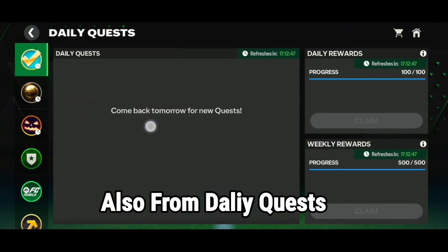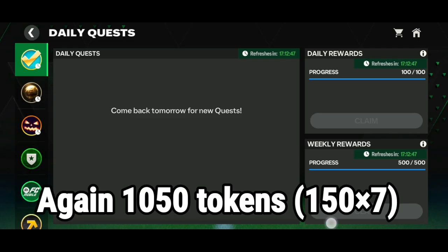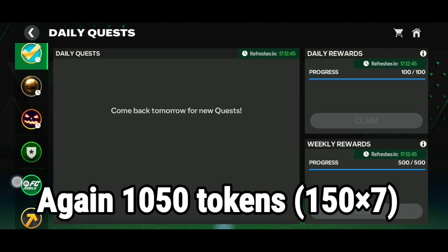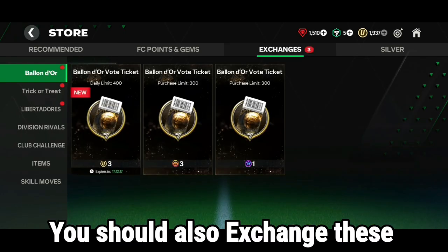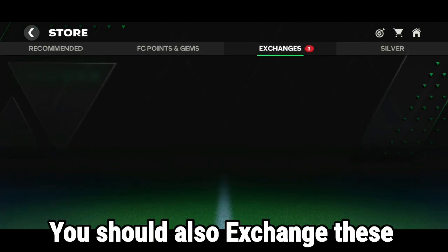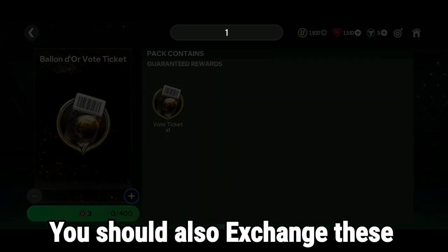From the daily quests we are getting 150 tokens per day, that's 1050 tokens a week — also pretty cool to get toward the 400 to 800 tokens. You also have to exchange the universal token. This is the main part — if you don't use those universal tokens then it's not possible.